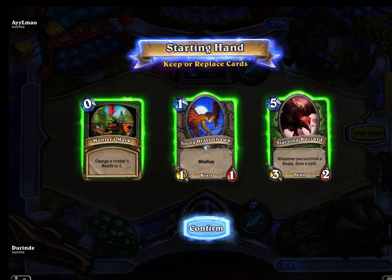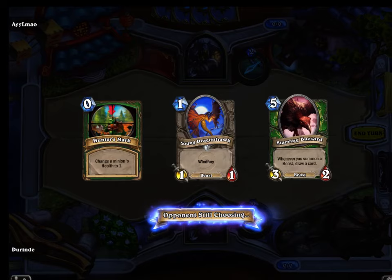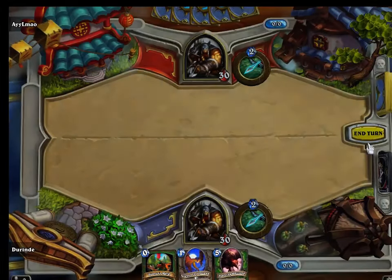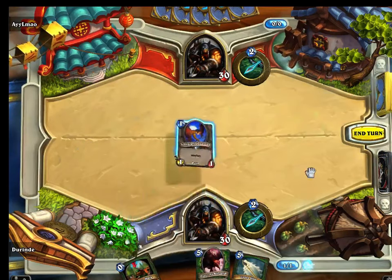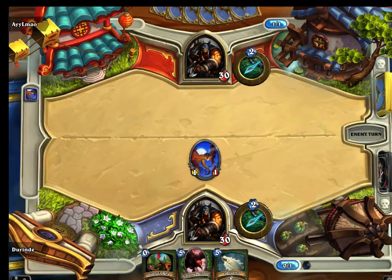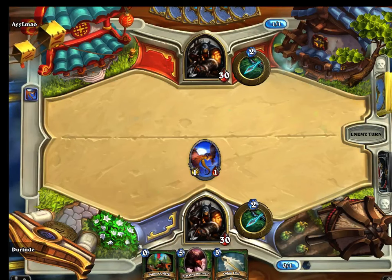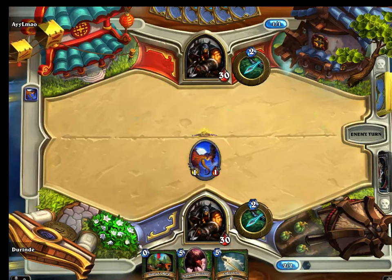We're going first, and I'm pretty okay with these starting cards. We get another card since we are starting first, so we'll pick that up at the beginning of the turn. We'll start off with our Wind Fury character and end our turn. Hello, Ilamo - didn't I fight you in a previous video or something like that? That name sounds very familiar.